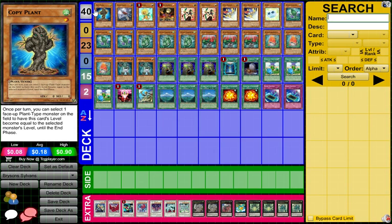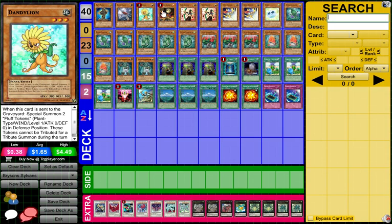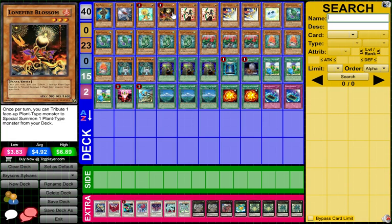To get into the deck list: he plays one copy plant. With copy plant you can go for a lot of rank plays. With some level eights you can go for big rank eight beaters. He runs one crane crane — not sure why only one, I'd think two, but with dandy and multiple Melia you'd think two crane crane would be in here. We have one dandy, which gets you tokens to defend yourself and is also a plant. Lone fire blossom is the main key card in this deck — anyone who plays plants knows lone fire is the key threat and one of the main cards for the strategy to work.